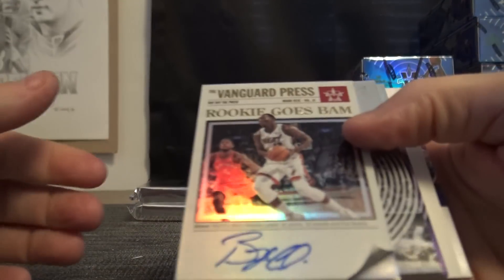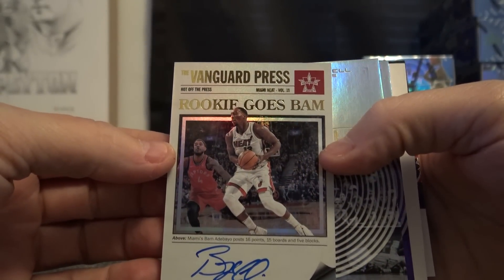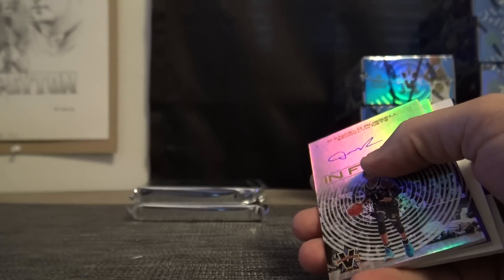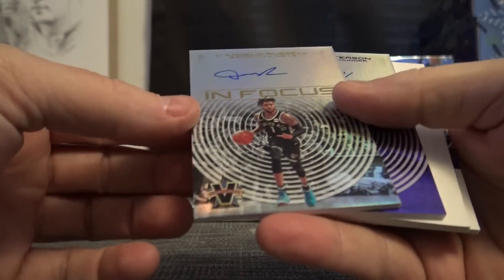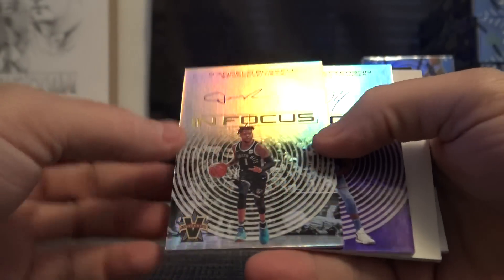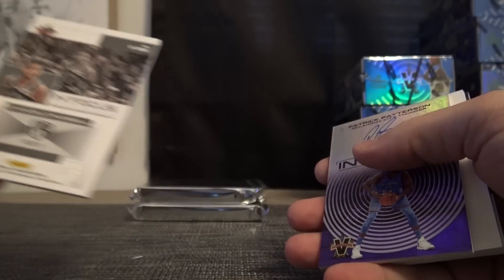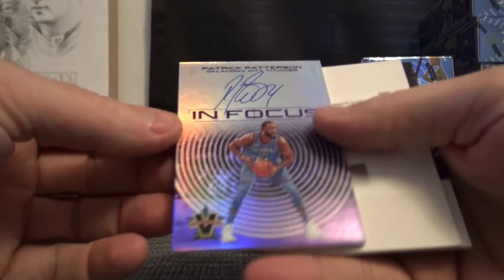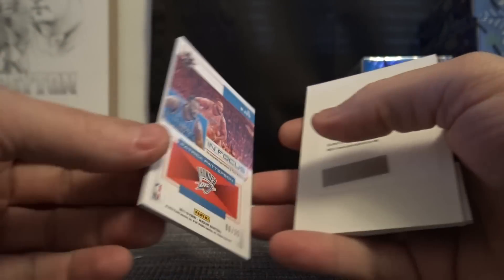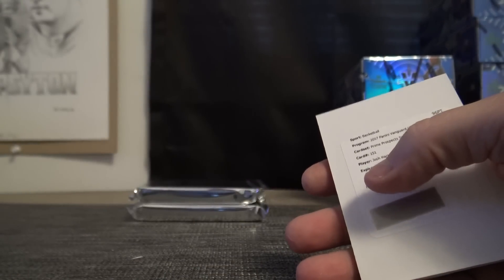We'll start off with a rookie — goes bam bam, out of bio. That one is 61 of 99. Ray will start us off. In Focus — D'Angelo Russell, 18 of 49, that goes to Sean. Patrick Patterson — he's In Focus too, but this is the purple version, 8 of 25. That goes to Sean again — two eights.